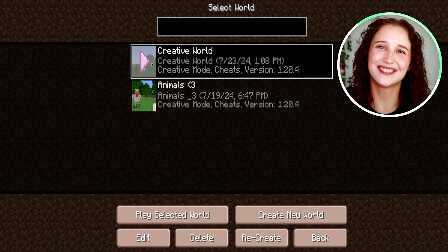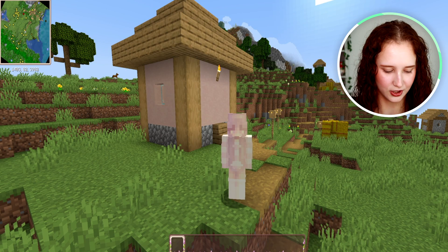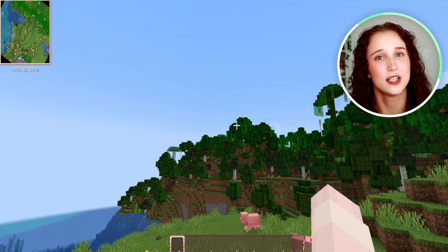If you haven't, let's get started and I'll show you just how to do this. I just spawned in a new villager and I trapped them in here without a door so they wouldn't leave, because sometimes it's annoying trying to chase down a villager.